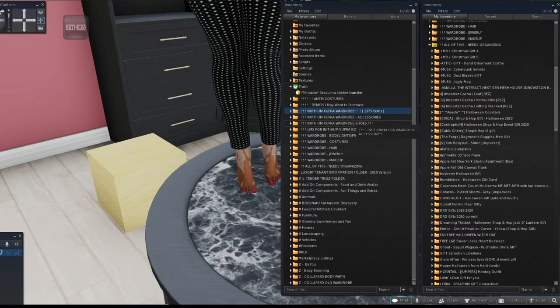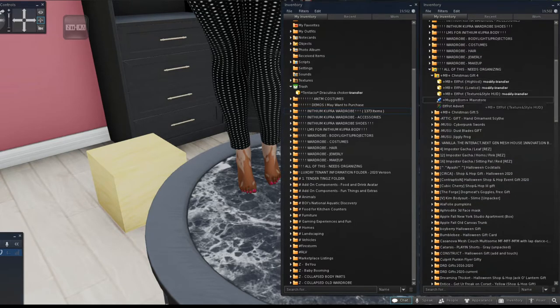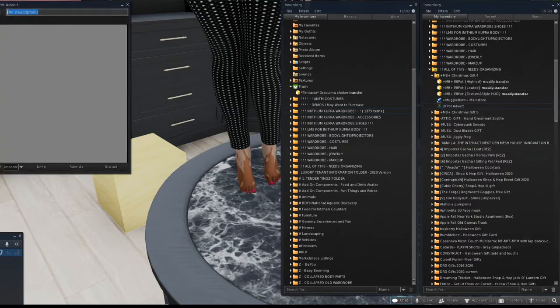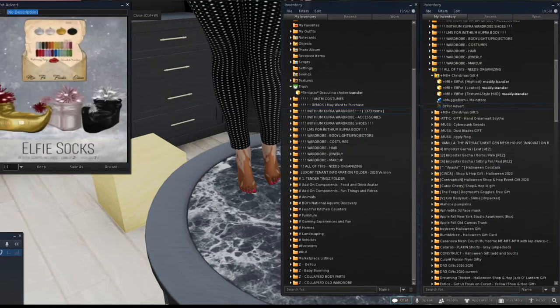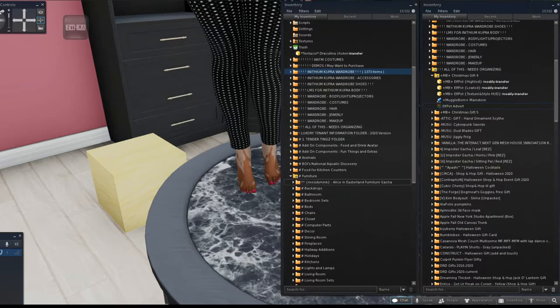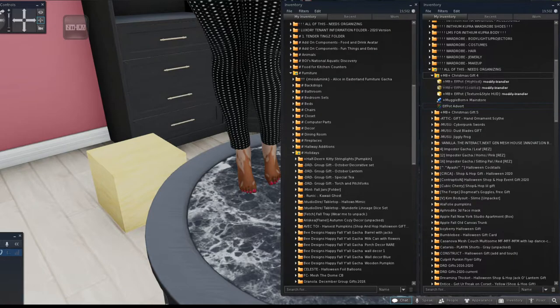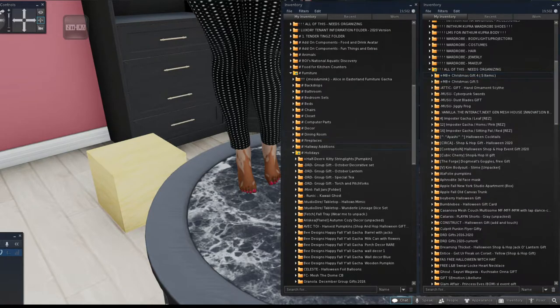Here's something called 'Elf Pot' — I'm not sure what that is. Let me look at the advertisement. Oh — these are elfie socks with land impact, so this is actually holiday decor. We'll go to the furniture folder, down to the holiday section, and drag this in there.